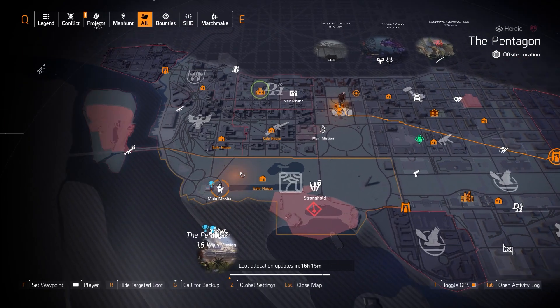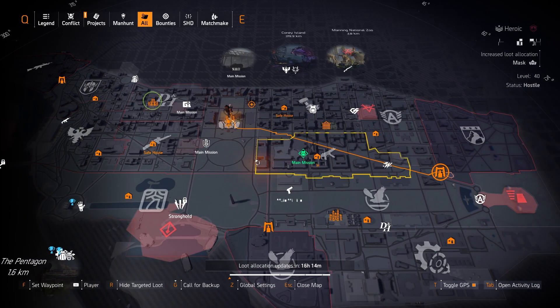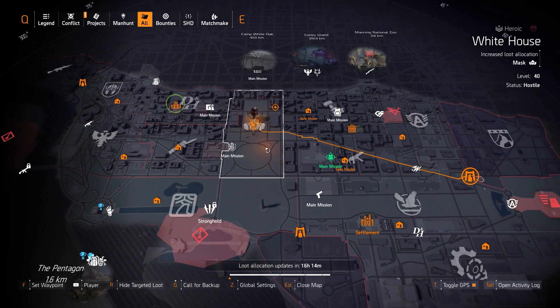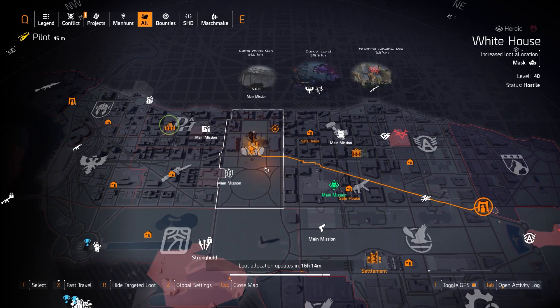We have MASS at the White House area where you can farm for the Coyote's Mask, which gives you the Packed Instincts talent — typically 25% crit hit damage from zero to about 15 meters when you hit an enemy. In a group, if at least one DPS player has it, it boosts everyone's crit hit chance and crit hit damage depending on distance. You can also farm the Vile Mask and the Punch Drunk Mask with that 20% headshot damage.